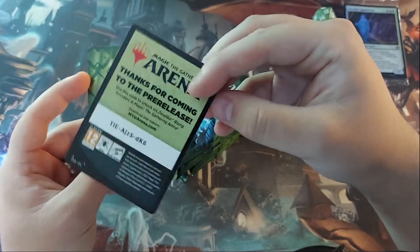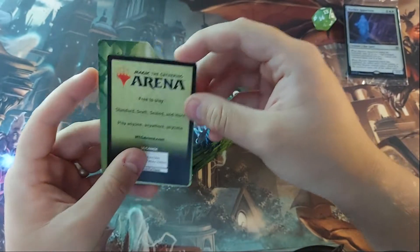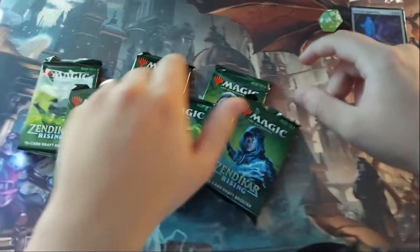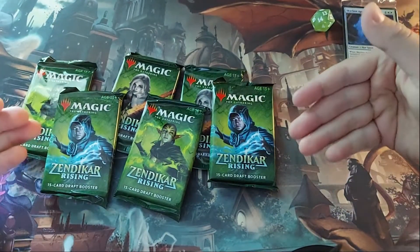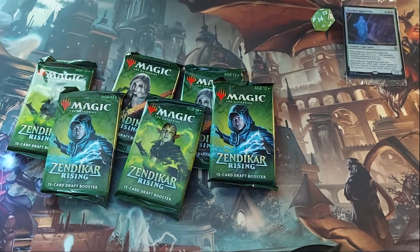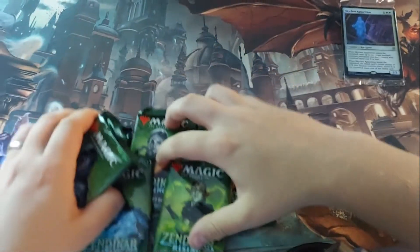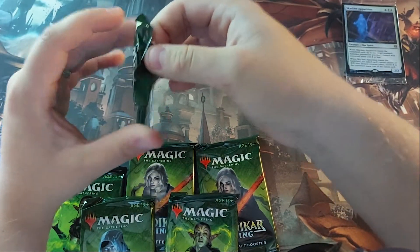This is the Arena code — I'm going to black that out; it's probably already redeemed at this point. That's going to get you six packs on Magic the Gathering Arena. Here's a little divider and here are the six packs. Typically you open these six packs, construct your deck, and then play four to eight rounds of Swiss depending on how many people are there. I will try my best to sort the cards as if I am constructing a limited deck.